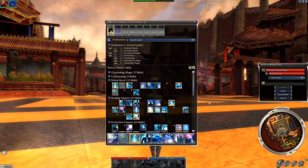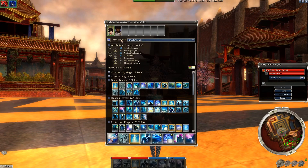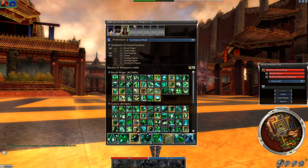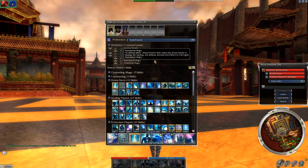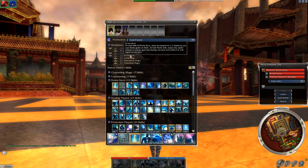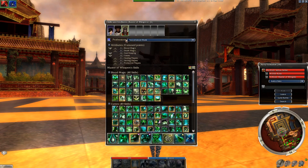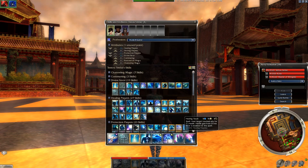I also need to talk about primary attributes. Divine Favor is kind of special — if I add another hero like Master of Whispers, you'll notice he doesn't have Divine Favor in his attribute list. That's because Divine Favor is a primary attribute. For each rank of Divine Favor, there's a special bonus: allies are healed an additional amount per point in Divine Favor whenever I cast a monk spell on them. Every profession has a primary attribute — Warriors have Strength, which gives armor penetration on attack skills; Necromancers have Soul Reaping, which gives energy when things die.